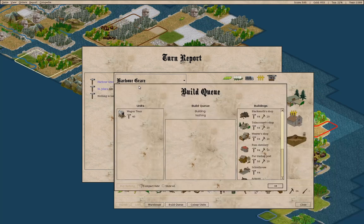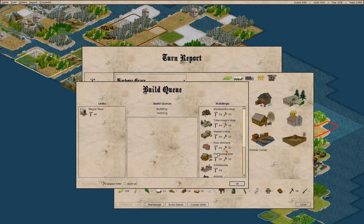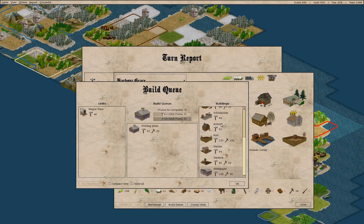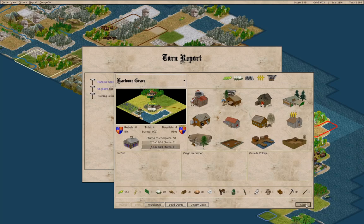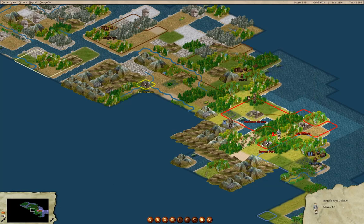Let's go into the build queue. We could go with a printing press — that doesn't seem like a terrible idea, so let's do that. And let's also make an armory there, because being able to make muskets is not a bad thing.